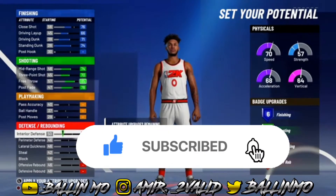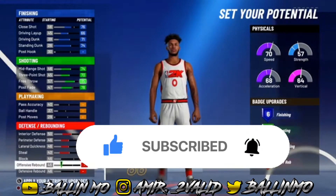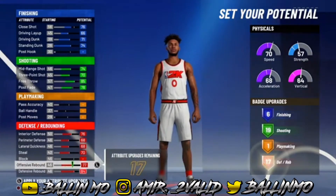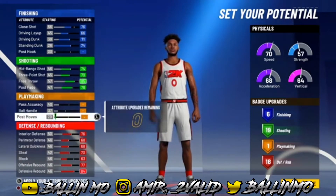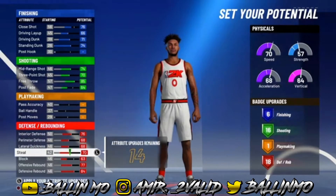We're going to go down to defense — we're not going to do anything on playmaking. For defense we're going to do interior defense, perimeter defense, lateral quickness, steal, defensive rebound, offensive rebound, and block, so you end up with 18. This is only if you want 19 shooting badges, but what I recommend is going with 16 shooting badges.